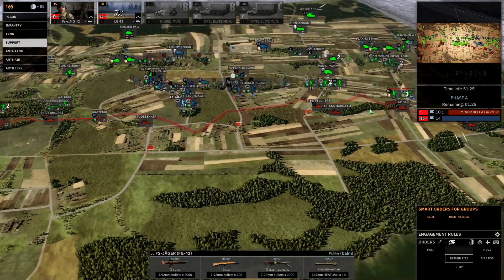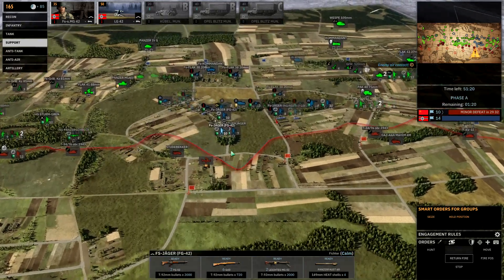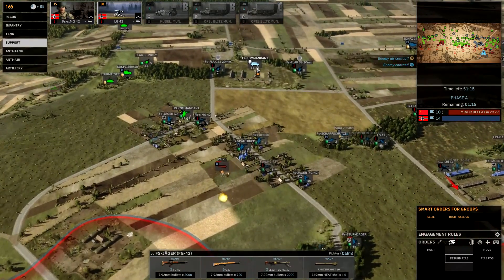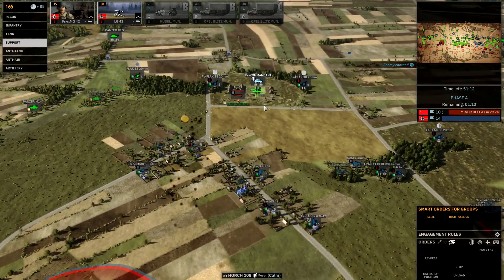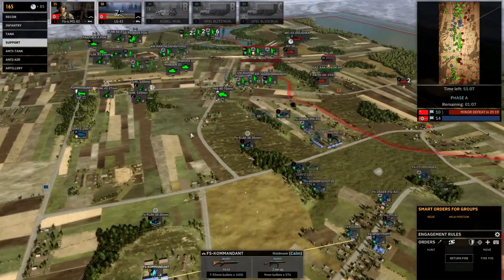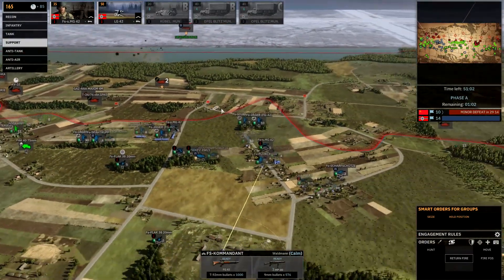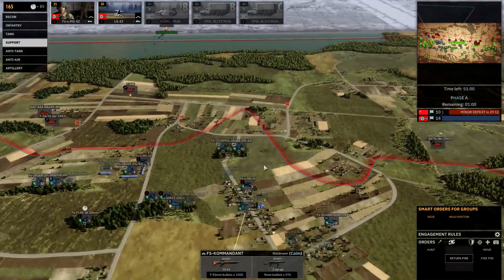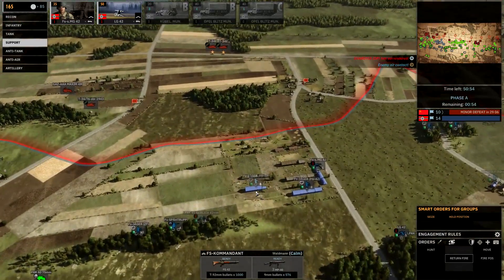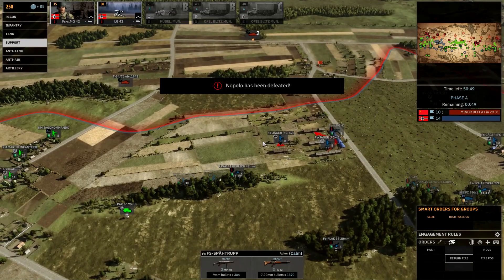If we've got a gap in our lines, they have a big gap in their lines — this whole area is just one player. We might be able to get him — nah, not quite, he's gonna make it I think. Well, you can't have everything. It's one enemy down.